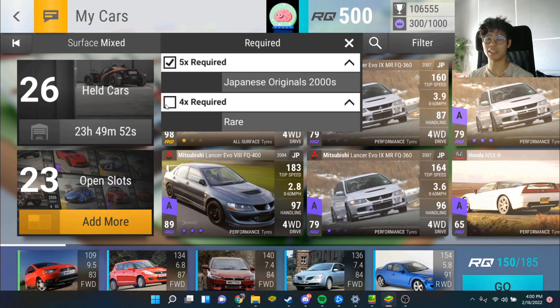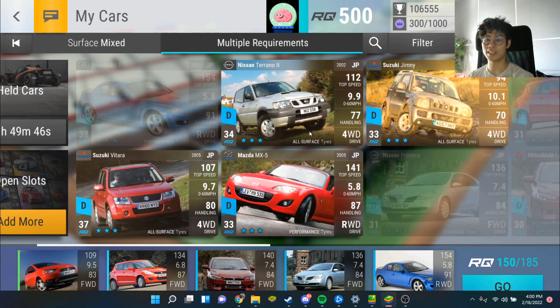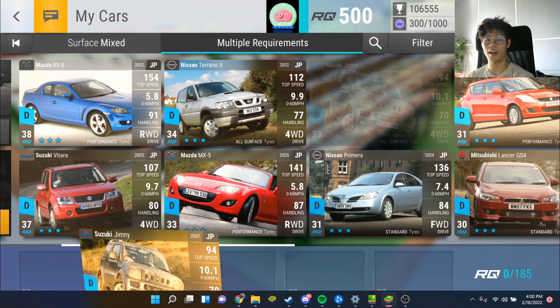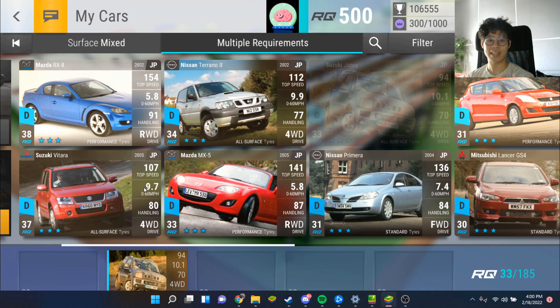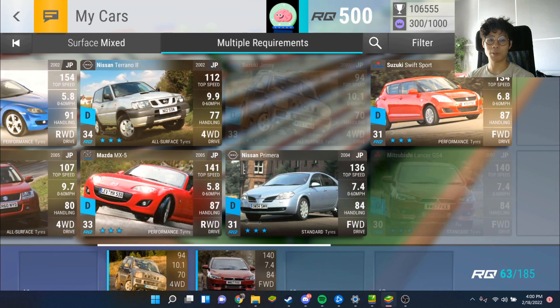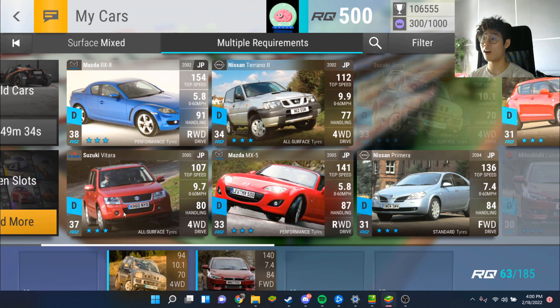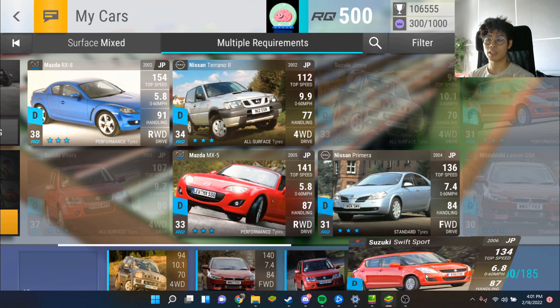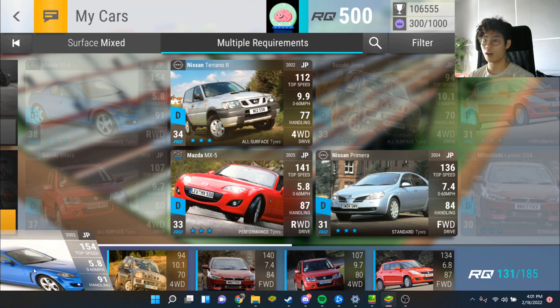Someone in the spreadsheet was already using an ultra rare for crying out loud. I'm not going to follow their footsteps because I need to save RQ. Suzuki Jimny - I have that, I maxed it in preparation. GX4 wins this one and the next one, but I don't have that. Vitara wins that so I'm going to use the Vitara on round four. Suzuki Swift Sport wins the last one and I can use the RX8 for the first one.